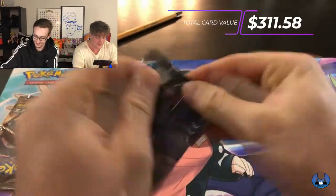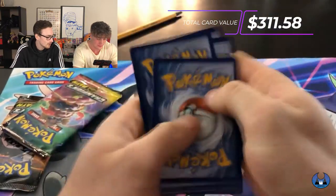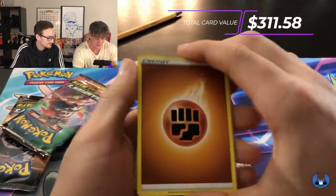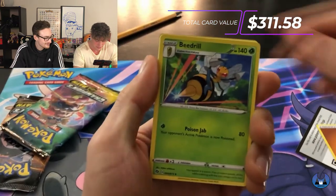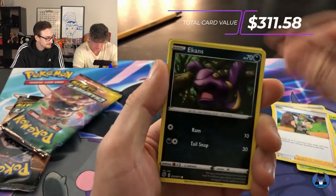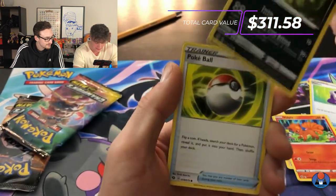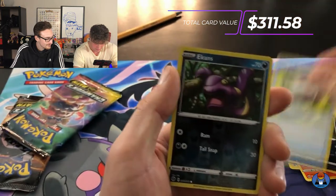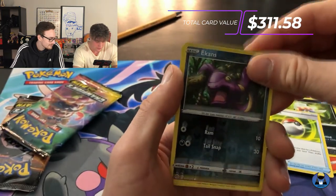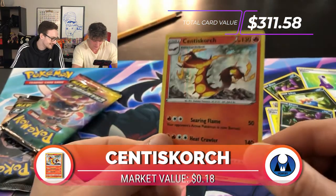I'm sure there's a Charizard in here somewhere. Opening pack four: Beedrill, Rotom Foam, Milo, Ekans, Potion, Vulpix, Inkay, Pokeball — Ekans again is the reverse — and then a Centiskorch. Okay, let's keep going.